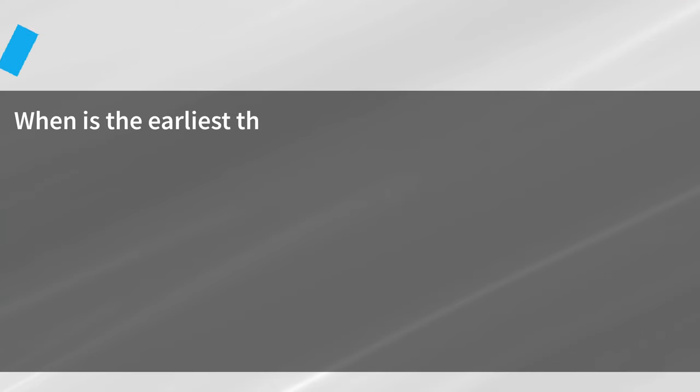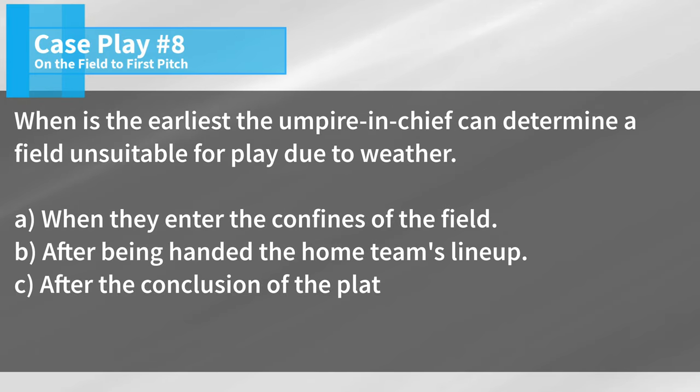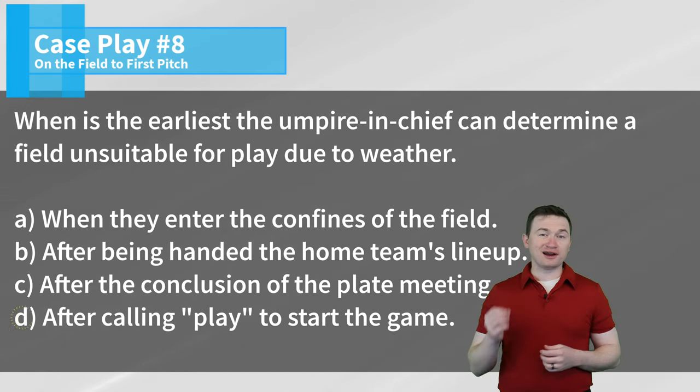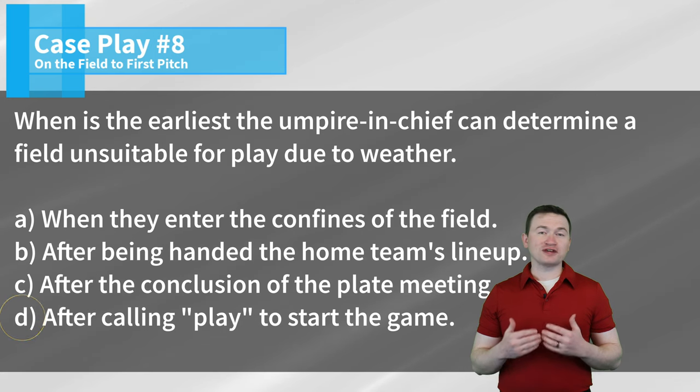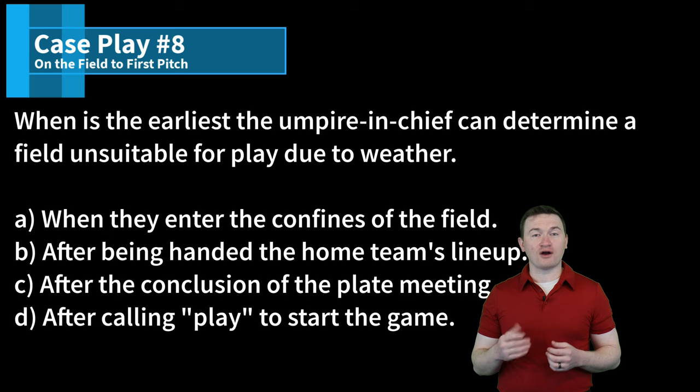Case play number eight: When is the earliest the umpire in chief can determine a field unsuitable for play due to weather? Is it when they enter the confines of the field, after being handed the home team's lineup, after the conclusion of the plate meeting, or after calling play to start the game? The correct answer is D. The umpires don't take over responsibility for the playing conditions of the field until after the game has begun, and by rule, the game does not begin until the umpire calls play.